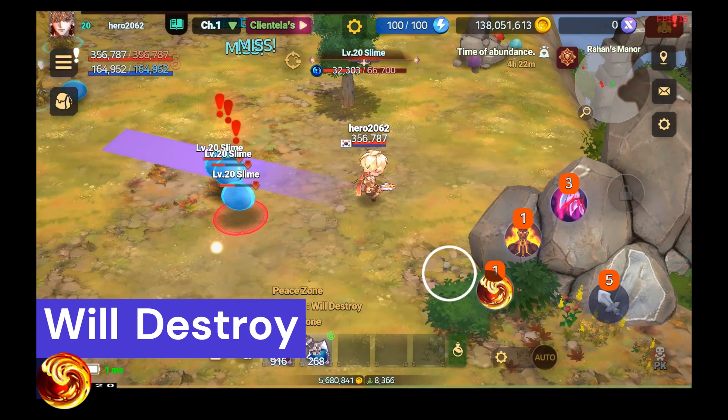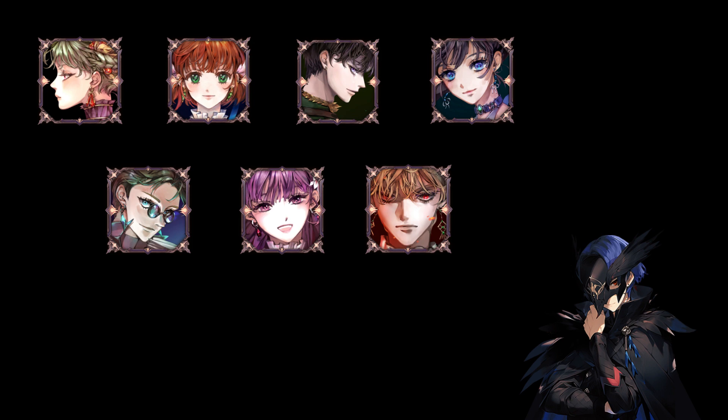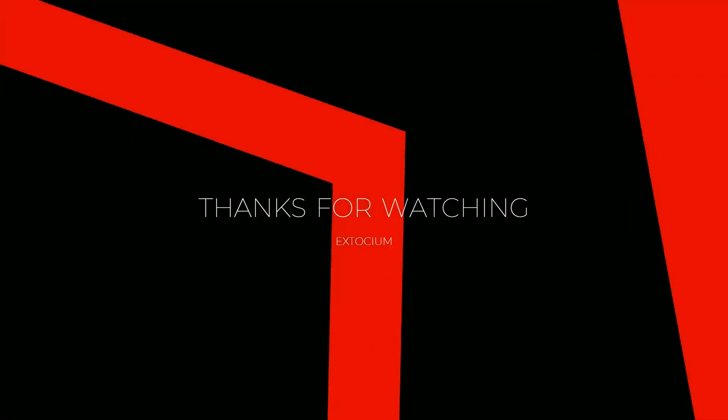Will Destroy: Sends a firestorm forward, dealing damage over time to enemies in its path. That wraps up our intro to all seven heroes' skills. Stay tuned for the next video where we'll dive into the skills of the Succession heroes. Thanks for watching.